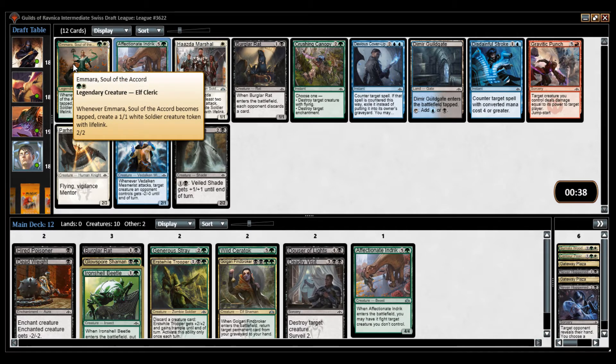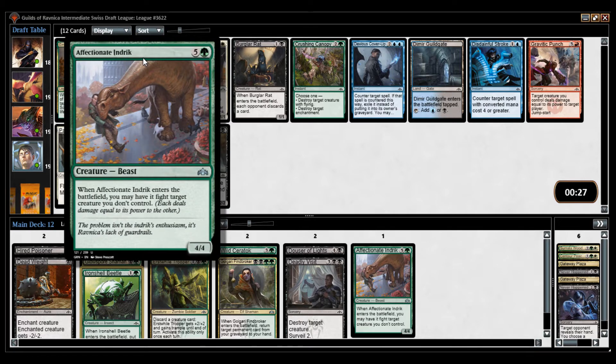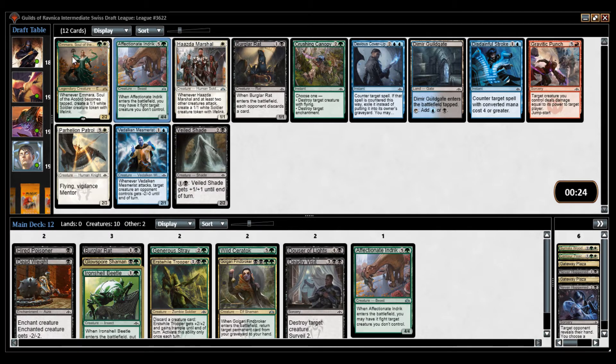If you attack with this and they trade, you get a 1/1 lifelink. You're ahead, but not super far ahead. Whereas Emara is just a very good payoff. So I'm going to take Affectionate Indrik over Emara.